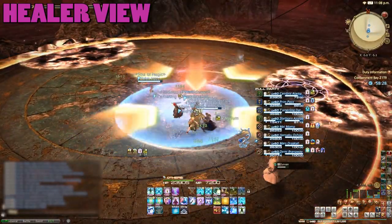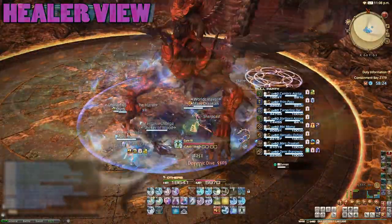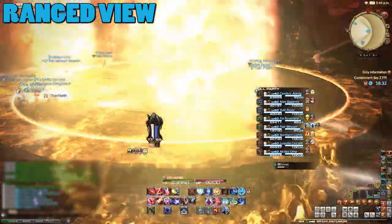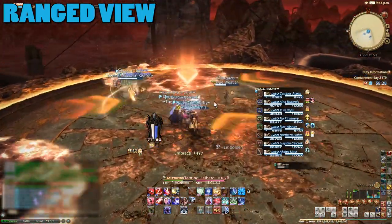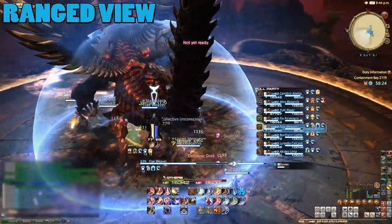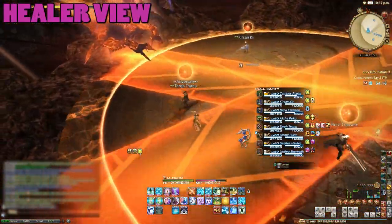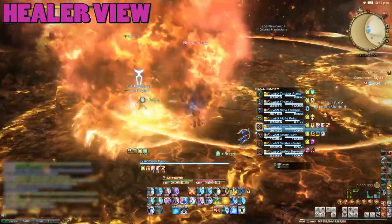Immediately after this, one of the healers will get a stack-up marker, so everyone should stand on top of them. The fireball players will leave a patch of fire on the ground during this stack-up marker, so it's better to drop these at the side. At the start of the fight, two players will get fireballs, but later on four players will be affected. Just dodge the X AoE and try to avoid the players with the fireballs.